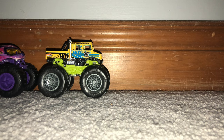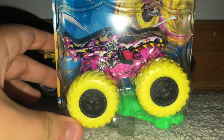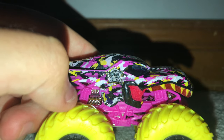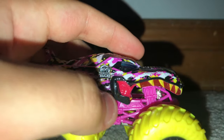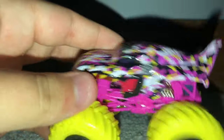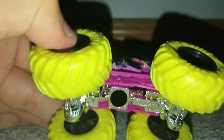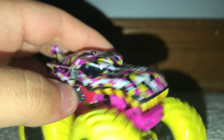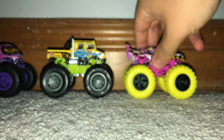Next is the Camel Crashers Mega Rex. It's got camouflage all around the truck in black, purple, and white with the Hot Wheels Monster Trucks logo. You can see the red inside the mouth with yellow teeth, which is really cool. It's got a silver chassis with a pink/magenta roll cage with yellow tires and black rims. It's just like your average Mega Rex, simply in camouflage. That is the Camel Crashers Mega Rex.